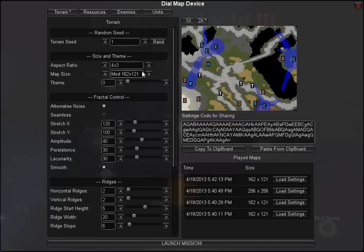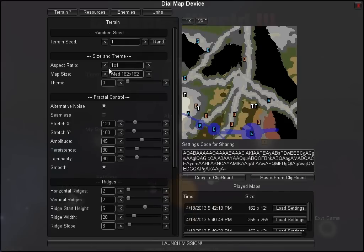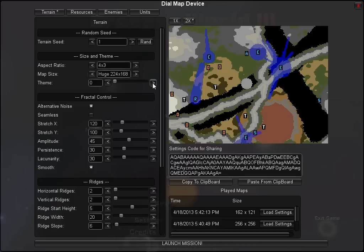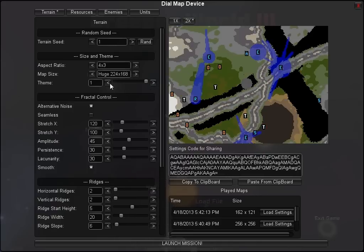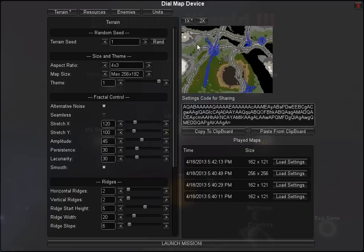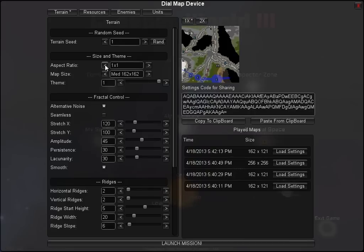You can dial up what size map you'd like and what aspect ratio — there's a wide and short 16:9 aspect, a classic 4:3, or square. Map sizes range from small and compact — still larger than a Creeper World 1 map — all the way up to really large maps. A square map at max is 256 by 256, which is very large and could have a lot of action on it.